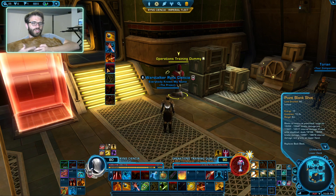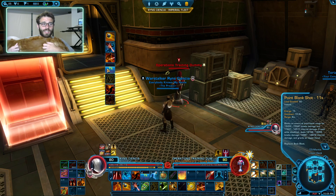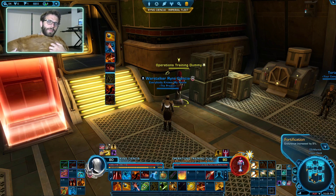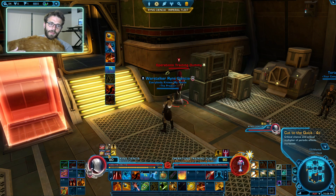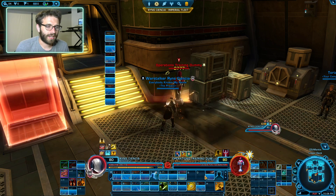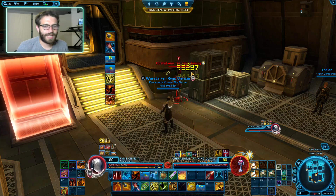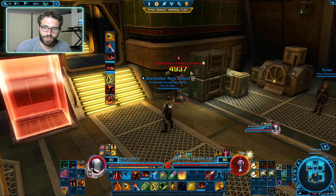Let's talk about our Point Blank Shot. Point Blank Shot does a fair bit of damage - like 30K damage, pretty nice. But it will also give you this little buff called Cut to the Quick - that's going to give you 30% extra crit chance and 30% extra crit damage on all of your dots for the next 6 seconds. So if we have all of our dots on the target and we use our Sanguinary Shot to double our dot damage, and then use our Point Blank Shot, all this damage is going to be essentially increased by 30% crit chance and 30% crit damage - a whole lot of extra damage.